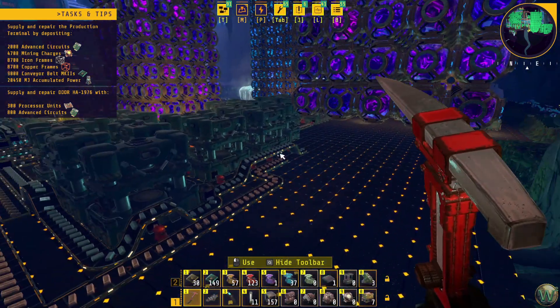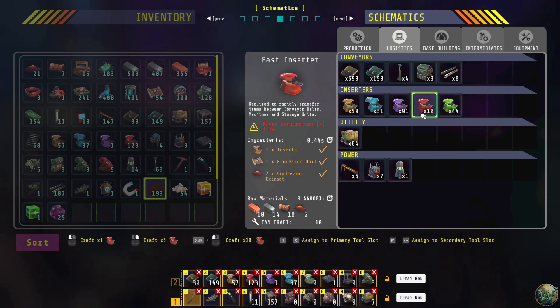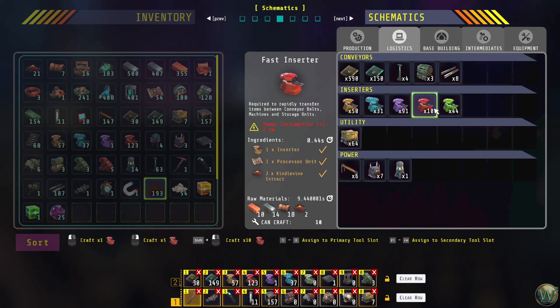The ingredients — there are three fast inserters every one second, and these are made every 0.44 seconds, and we make two of them. So you're making two every 0.44 seconds, which is one every 0.22 seconds, which means we can make almost five of them in the time that we need to make one recipe for these. So it ends up working out pretty good.